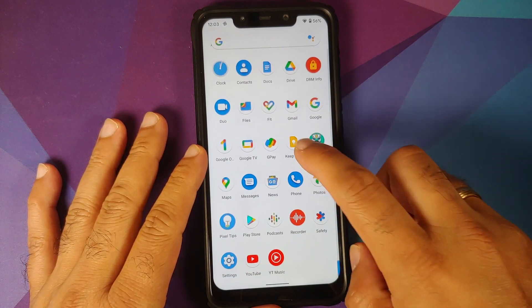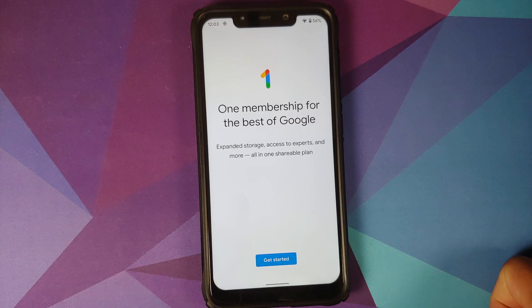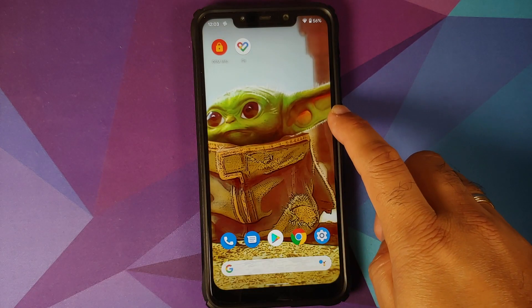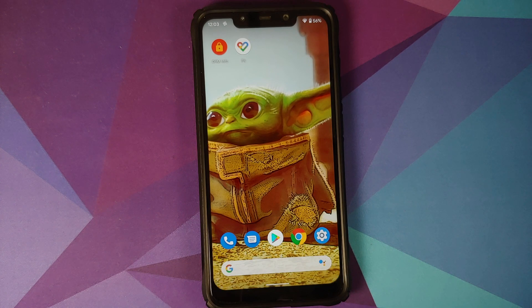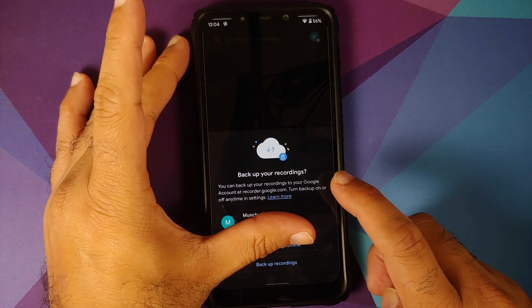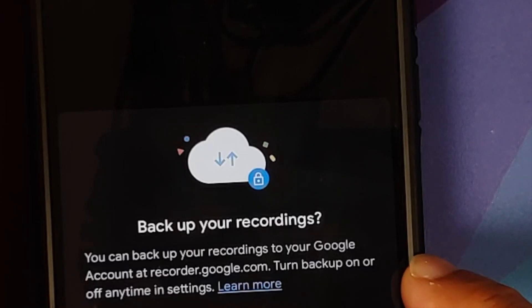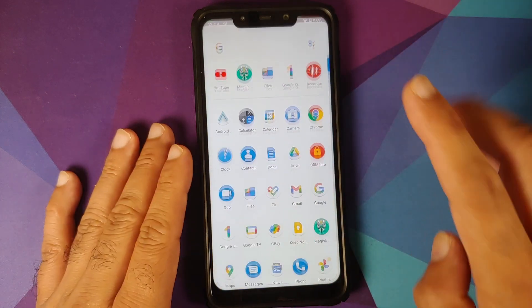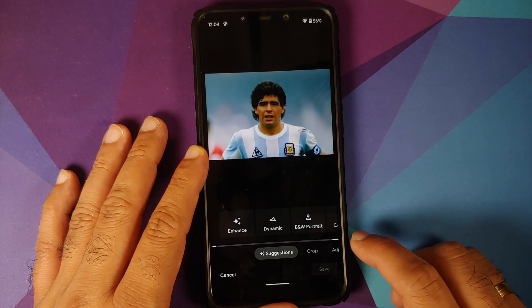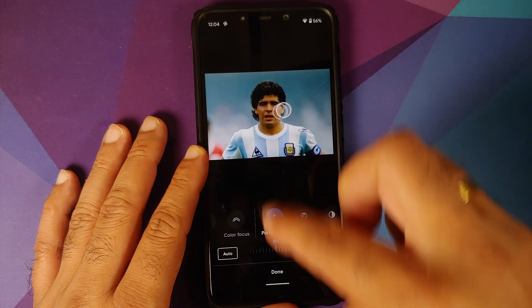The Google One application is installed, and this is another advantage of having the Pixel 5 ROM on your Poco F1. The voice recorder application for Pixel devices lets you back up your recordings to the cloud, accessible at recorder.google.com. In the Google Photos app, portrait light editing works without any issues.